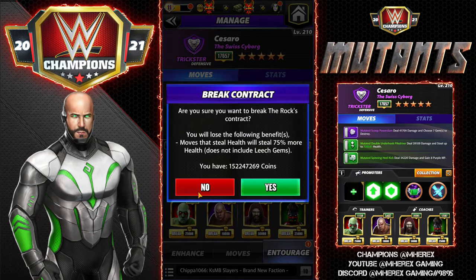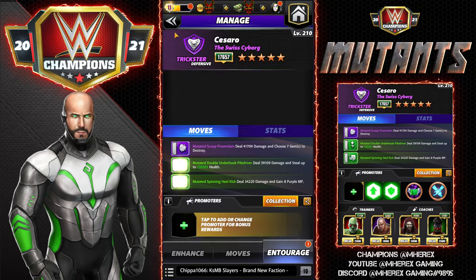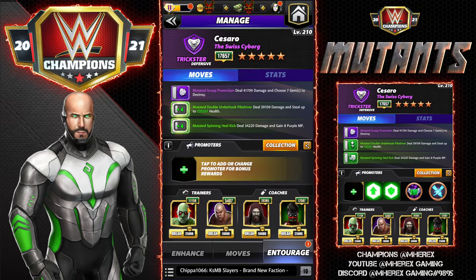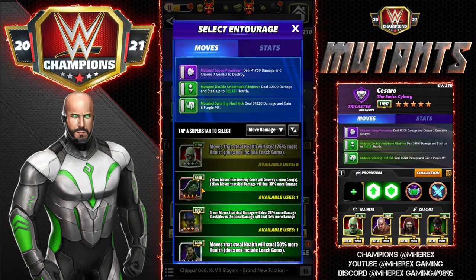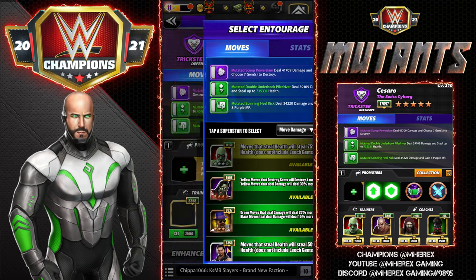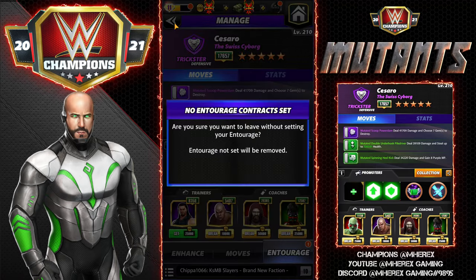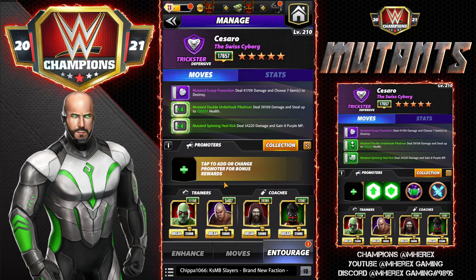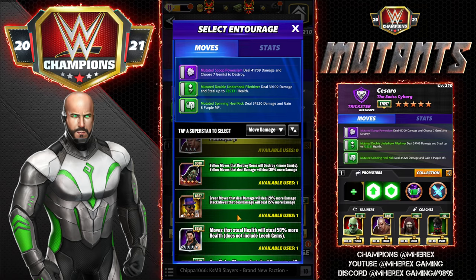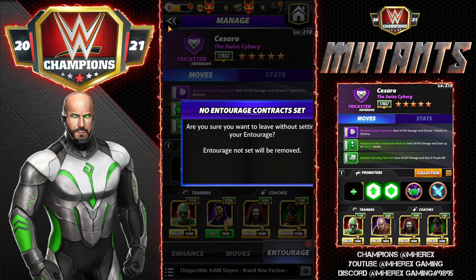If you don't have Zombie Rock, no big deal — the other option is Trickster Roman. Even without Zombie Rock the health steal is still ridiculous at 650,000. Also, if you want to know what the health steal looks like with all health steal trainers, say you're using him as a hot tag, you're looking at 900,000 health steal at five-star bronze — pretty crazy.